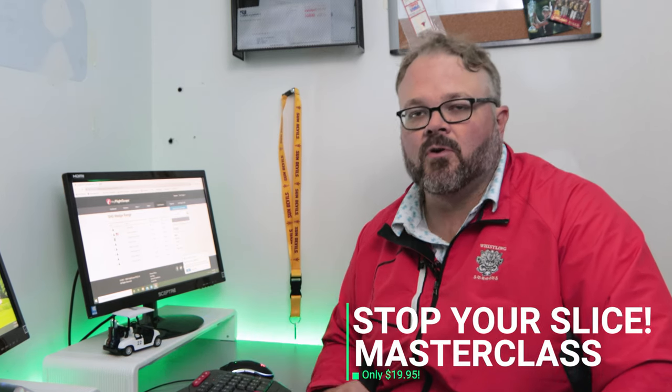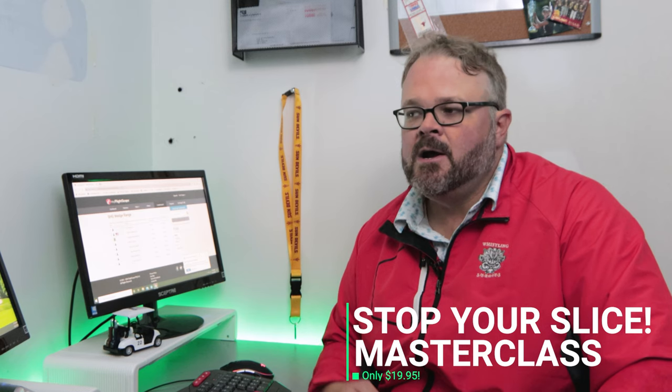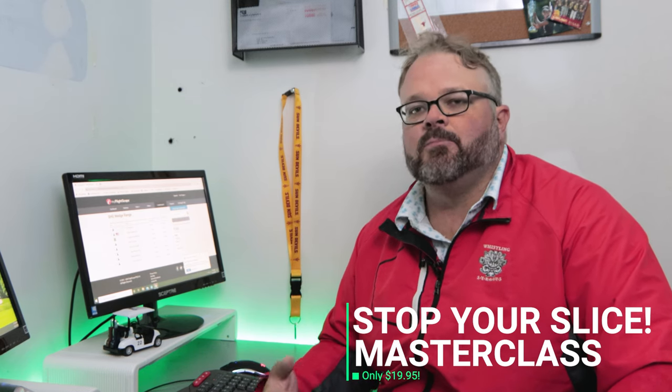Before we get to that, make sure you head over to my FlightScope. If you've got a FlightScope unit — whether it's Mevo Plus, XI Tour, or XI — you can get into the challenge. It's the SHG Wedge Range. Right now the top three are sitting at 114 points out of 140, so it's pretty good playing. If you work on this and get your scores up overall, I think you're going to see your game get a lot better. I want to give you a little insight into how I help players shoot lower scores and ultimately reach their goals. So make sure you head over and check that out.